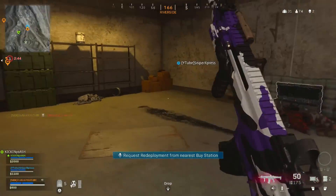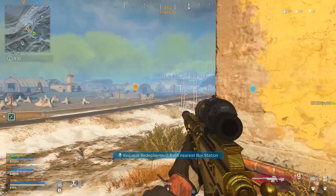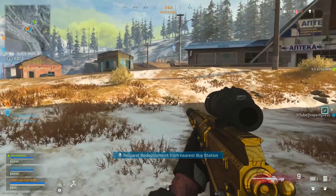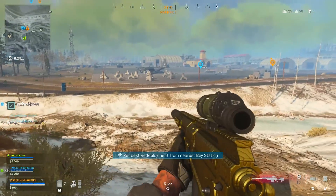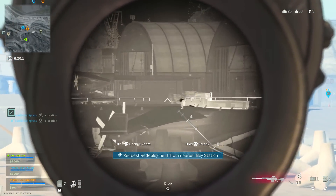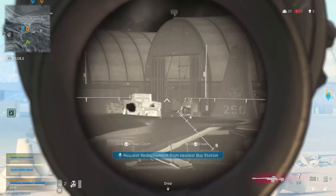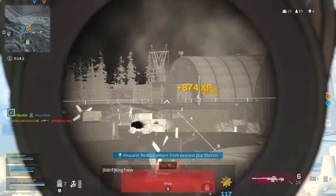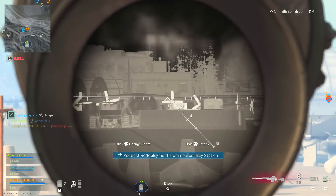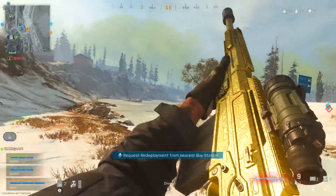The barrel is the 17.0 Inch Factory Barrel, which is great for ADS speed and movement speed. It does take away bullet velocity and recoil control, so at long range if you aim directly at someone's head you might only hit their stomach. You'll need to aim slightly higher than the head at real long distances to get headshots. Since this is a quickscoping class, the reduced recoil control doesn't matter much — you'll be unscoping after every shot anyway.